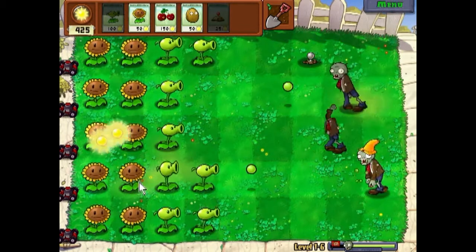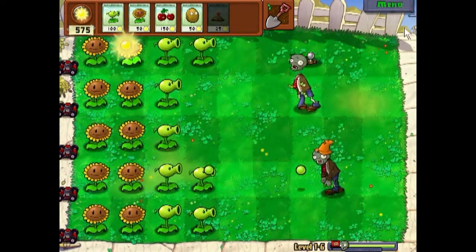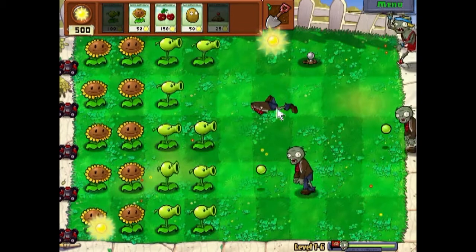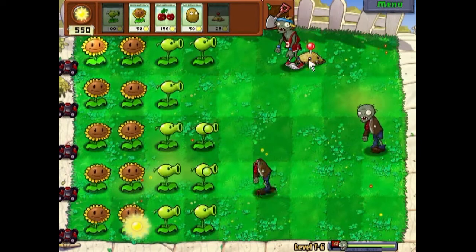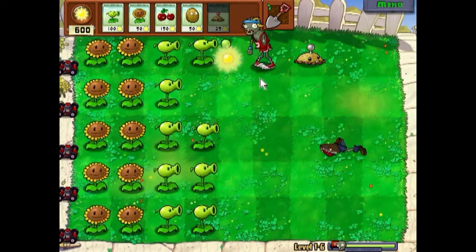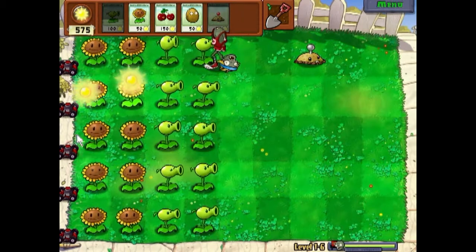I'm just going to throw a potato mine out because they're so cheap — it doesn't matter. Each sunflower gives 25 sun, same with the sun that falls from the sky. He's going to jump over this potato mine, which actually makes it easier to kill him. He jumped over the potato mine, and when he does that and loses his pole, he goes a lot slower. He almost got to the plant but he died.